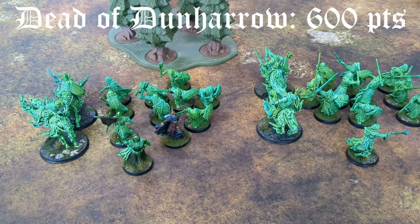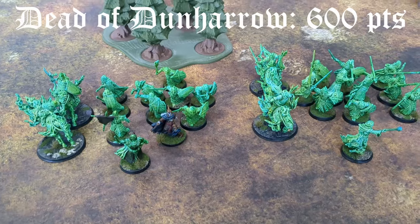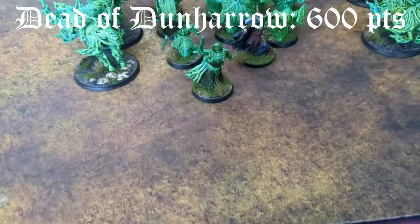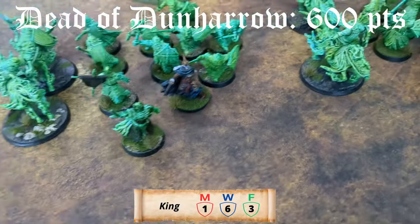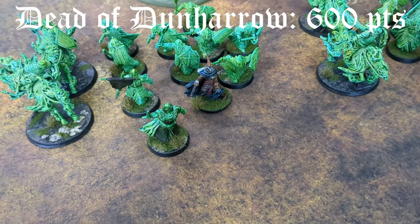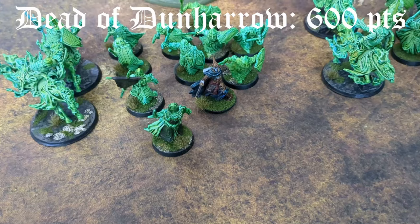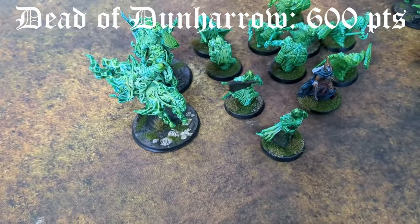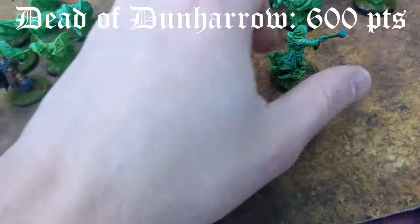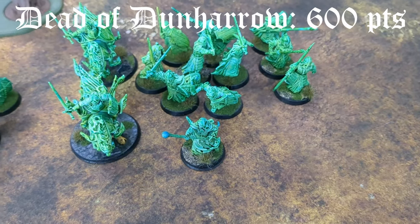I'm bringing the Dead of Dunharrow for you guys today. Sebastian knew what army I was bringing before he made his list, so he decided to bring the Mumak regardless — I don't want to hear any complaining about this being a hard counter. So my list: we've got the King of the Dead, all warriors with shields — seven with just hand weapons. I didn't have quite enough models to make 600 points, so this Deadmarsh Specter is moonlighting as an Army of the Dead model. Then three models with spears and shield, one with a banner, two Riders of the Dead. And another warband with a Herald — basically the same: three spears, seven hand weapons, and two Riders.